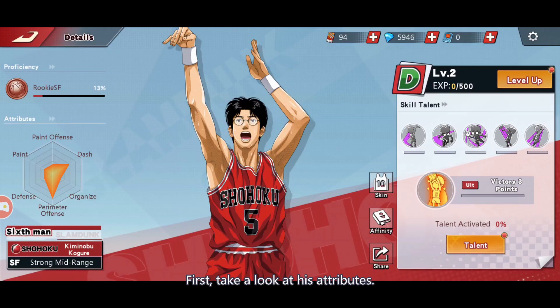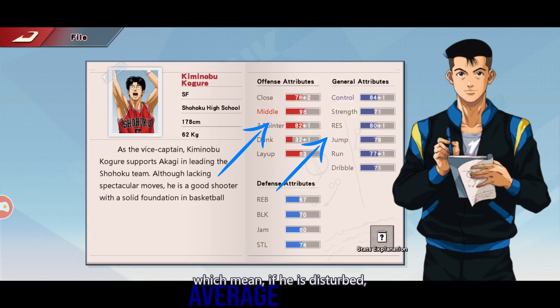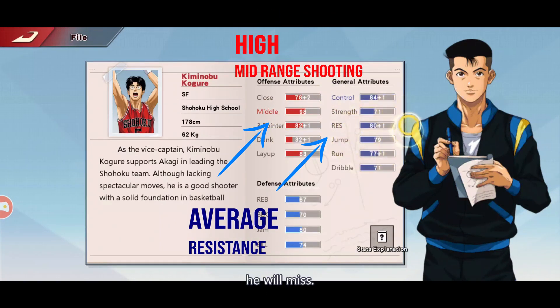First, take a look at his attributes. He has high mid-range shooting ability but average resistance from interference, which means when he is disturbed, he will miss.